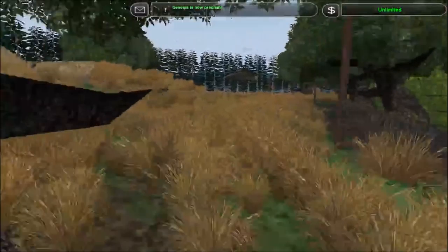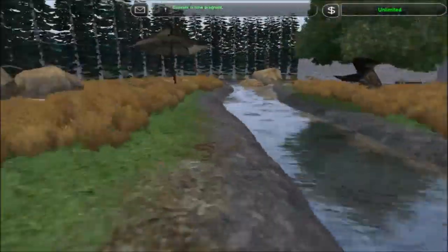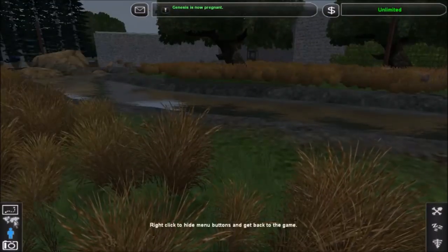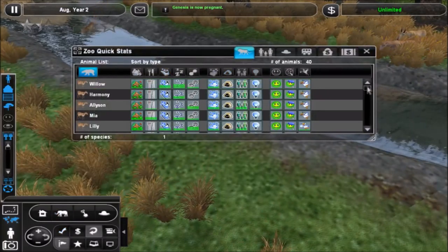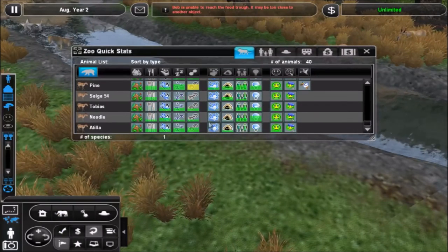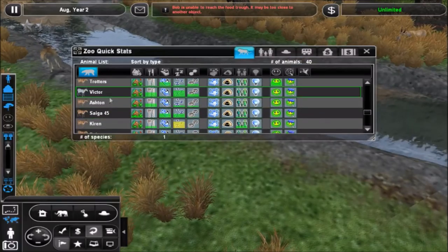Lots of Saiga have been released and lots have been born in this conservation center — it's actually a huge population now. I wonder if it'll tell me exactly how many I have in here right now. 40 — 40 Saiga in here, and that's not including the 22 or so we've already released. Yeah, that's quite a lot.